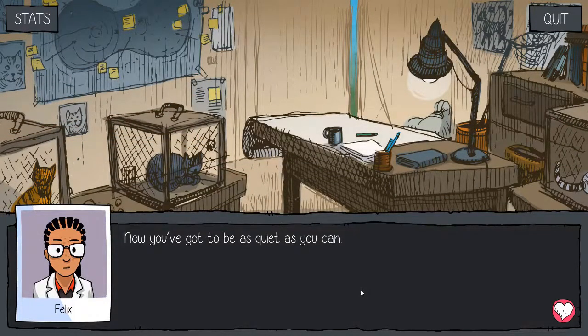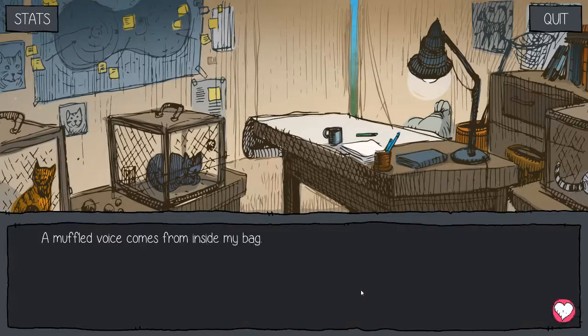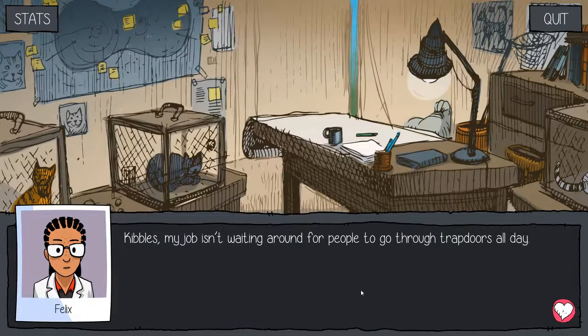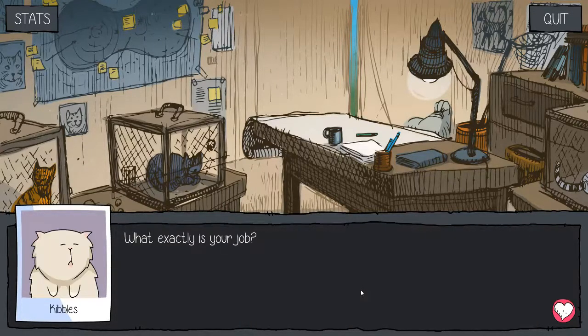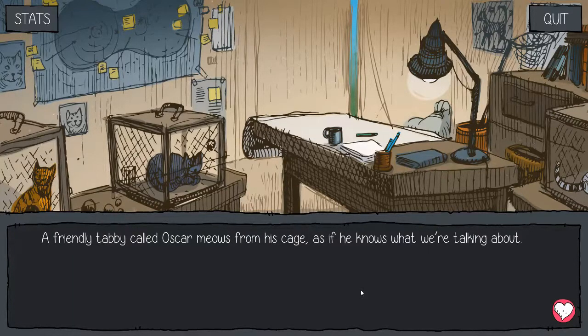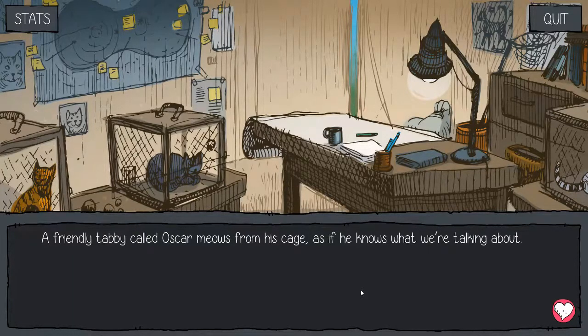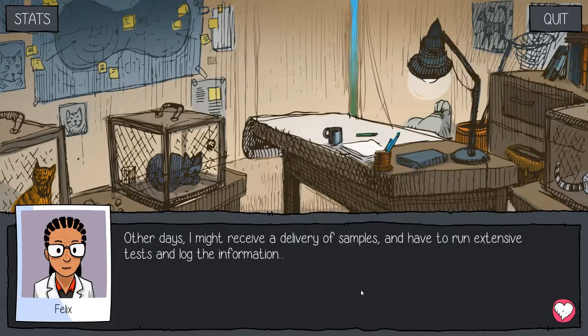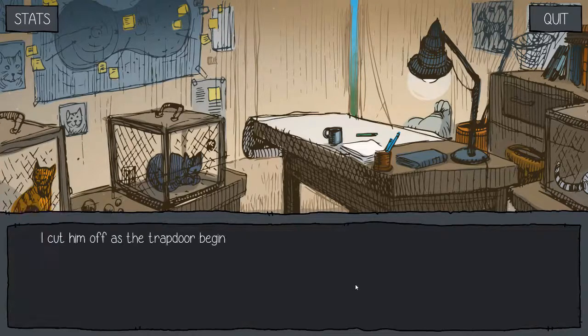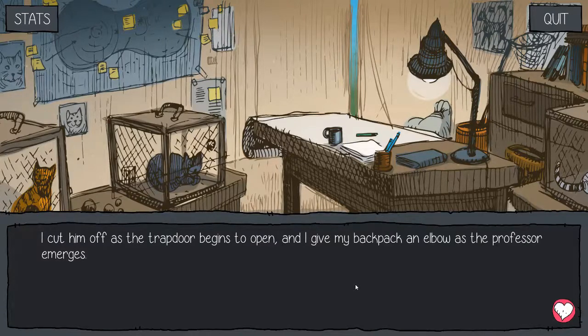Now you've got to be as quiet as you can. A muffled voice comes from inside my backpack. Hey Felix, your job is really boring. Kibbles, my job isn't waiting around for people to go through trapdoors all day. What exactly is your job? It varies from day to day. Most of the time I'm looking after the cats. A friendly tabby called Oscar meows from his cage, as if he knows what we're talking about. Other days I might receive a delivery of samples and have to run extensive tests and mark the information. I cut him off as the trapdoor begins to open.